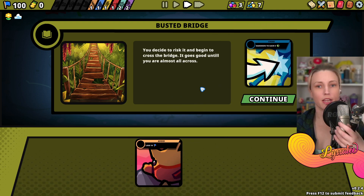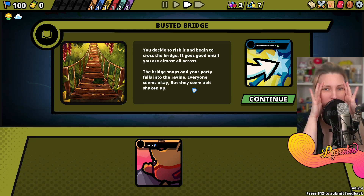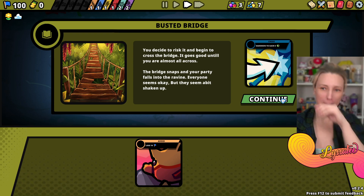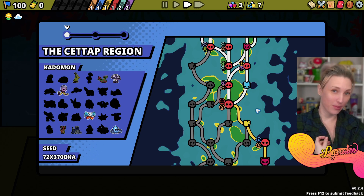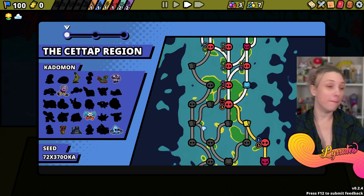You decide to risk it and begin to cross - it goes well until you're almost all the way across. The bridge snaps and your party falls into the ravine. Everyone seems shaken up. We are shaken up - we were falling off a rickety bridge, not a morale loss. We were trying our best!